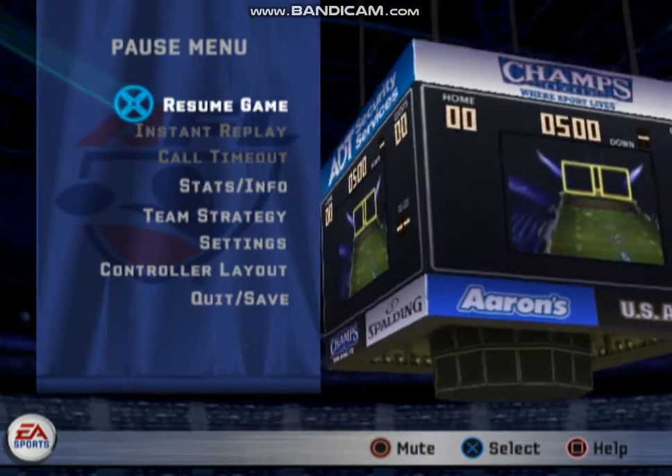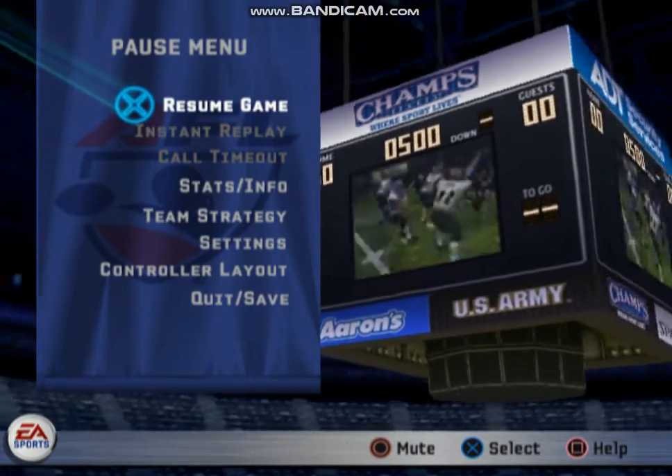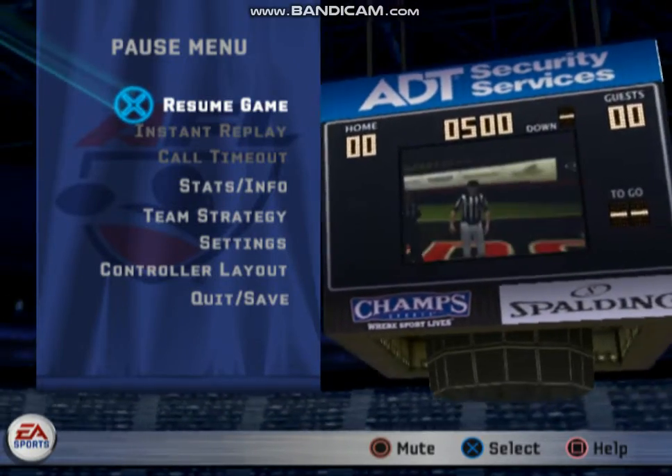The end zones are backed by the tall, bold side rebound nets. A ball rebounding off the net from a kick or a pass is considered a live ball, and open for reception by either team.